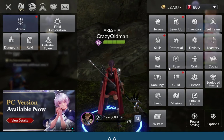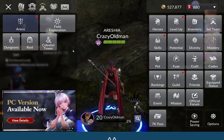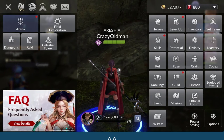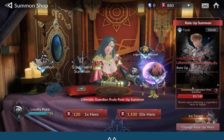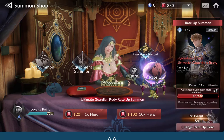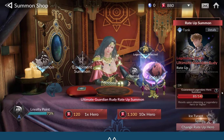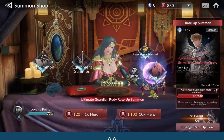I advise you to use the summon — choose one hero and keep summoning the same hero. Because after 140 summons it gives you a guaranteed pull, though I usually get it before the guarantee. Also, having a lot of legendary heroes at max level 30 is useless — level is important since it upgrades the skills.